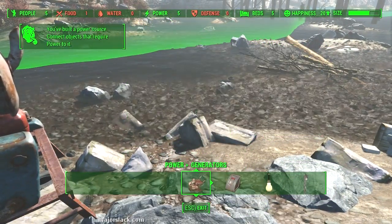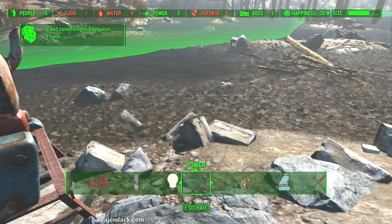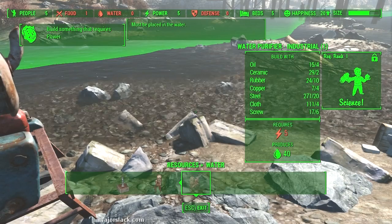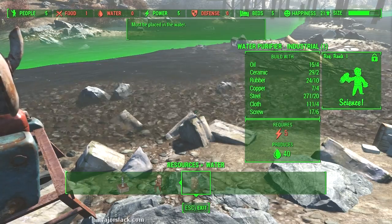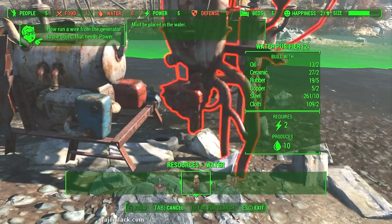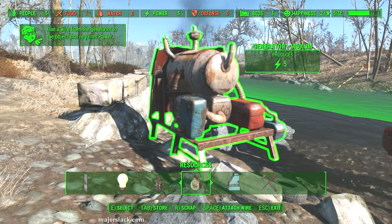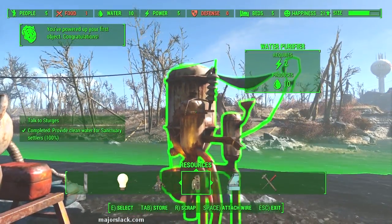I usually just go for the medium generators. Power, generators, medium generator. You've got to put it near what you want to provide power for, because you have to string a line from the generator to the thing you want to power. Go back to resources, scroll to water, and select a water purifier. Plunk it right in the water near your generator. Then point at the generator, press space to attach wire, point at the water purifier, attach wire — and now the water purifier is powered.